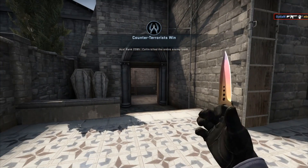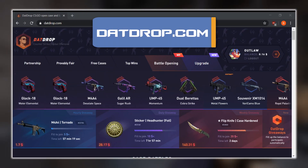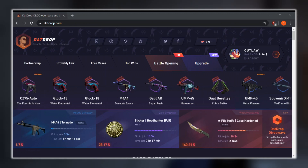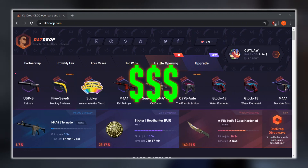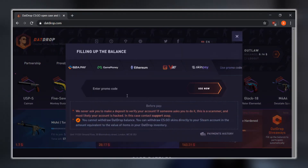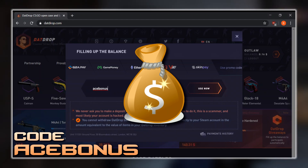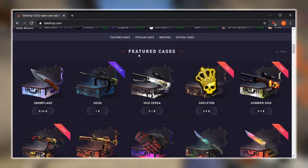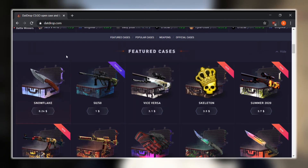Next up we've got Datdrop.com. Datdrop is an up-and-coming CSGO case opening website — they're normally known for their battle openings but they also have really good cases. If you want some free money on the site or a deposit bonus, click on the plus right here and use the promo code ACE BONUS. You'll get some free money on the site, and as you can see they have a bunch of featured cases — the Snowflake case is really popular and you can even get a knife from a 24-cent case.